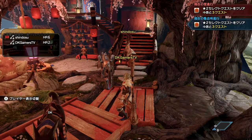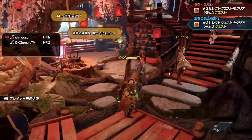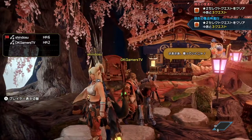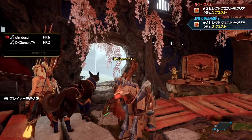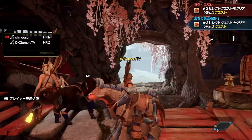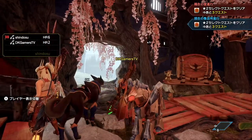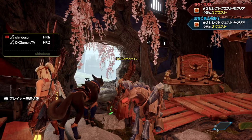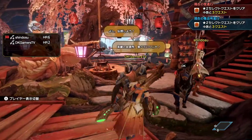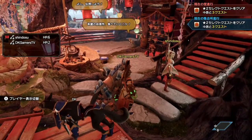Welcome back to another video. This time we got Shindo Sue in the house and it's gonna be a little bit like a tutorial video. So as you can see, I'm right next to Good Boy — that's your dog, right? Good Boy has armor on but my dog DK has no armor, so today we just want to show you how you can get armor for your dog. Alright Shindo Sue, walk me through it.